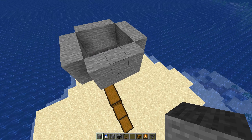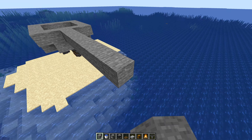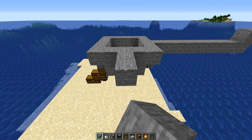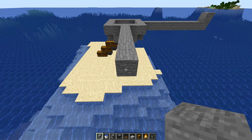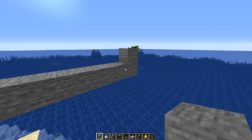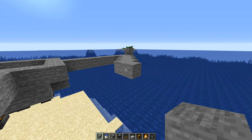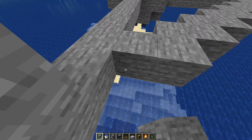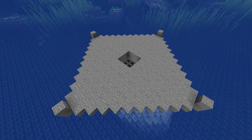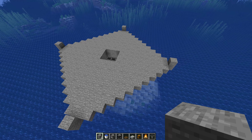This is pretty much the bottom part of the farm — we'll place the campfires in a little later. From here, count out nine blocks — one through nine — then go up one, and do that on each of the four sides. Then fill it in diagonally so you end up with a nice diamond shape when completely finished. This is what it should look like once everything is filled in at the very center.